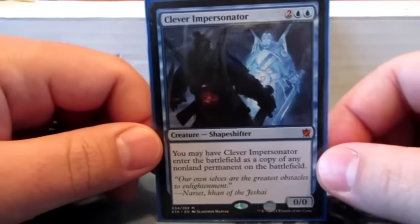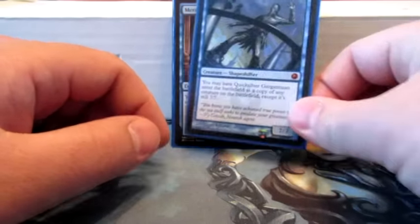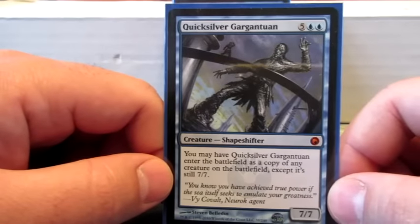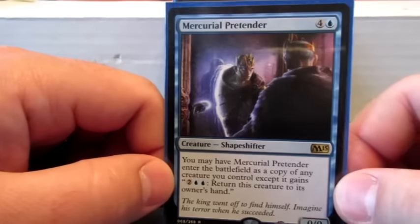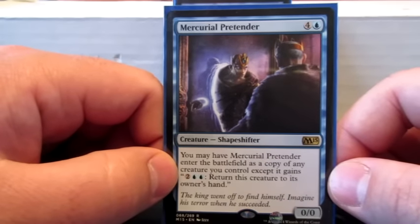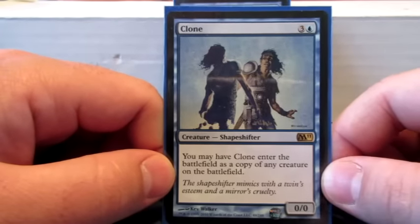Got a couple of Clones to Polymorph into. First there's Clever Impersonator — when it comes into play you can copy any permanent. Quicksilver Gargantuan is just a normal Clone, but it's a 7/7 so it's really expensive and a lot more fun to Polymorph into. Mercurial Pretender is another Clone for anything I have, and then it has the bounce effect to return it to my hand in case I want to change what it is. And then there's basic Clone — comes into play, make a copy.